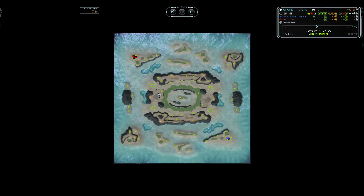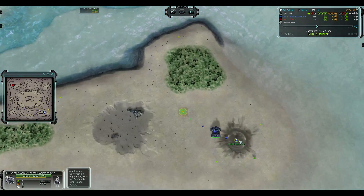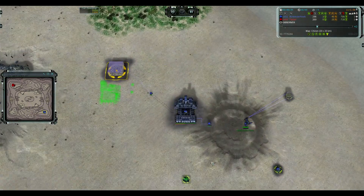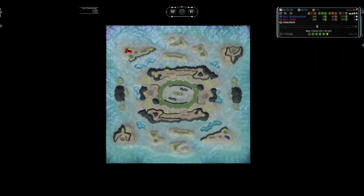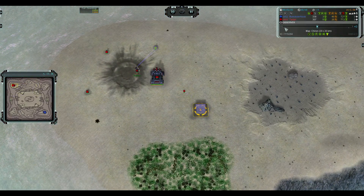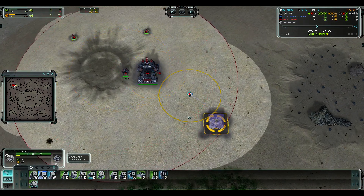Looking at the chat, there are already complaints about the map — 'Why has it got to be this map?' I'd be interested to know why they dislike it, but it's important to note that as soon as you complain about a map at the start of a game, you're already behind. It's not a good psychology to try to win a game under.